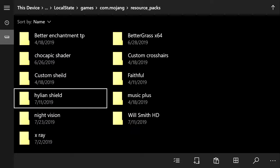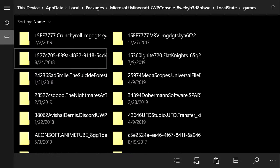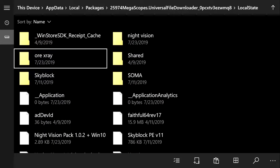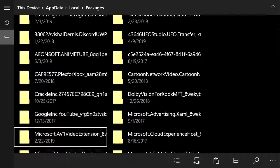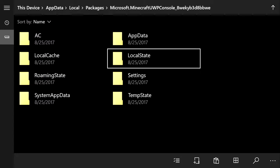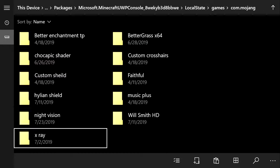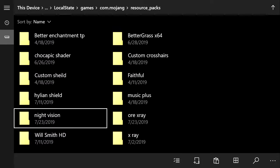Now do the same for x-ray. Press B twice, go back to Packages, go into Megascopes as before, go to Local State, then Ore X-Ray. Press the pause button and copy it. Go back, click Packages, find Microsoft.Minecraft UWP Console, open it, go to Local State, then Games, then Mojang, then Resource Packs. If you don't have that folder, create it. Click the Paste button at the bottom right — now we have both Ore X-Ray and Night Vision in the resource packs folder.